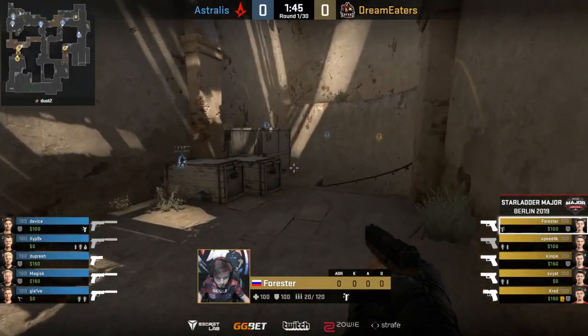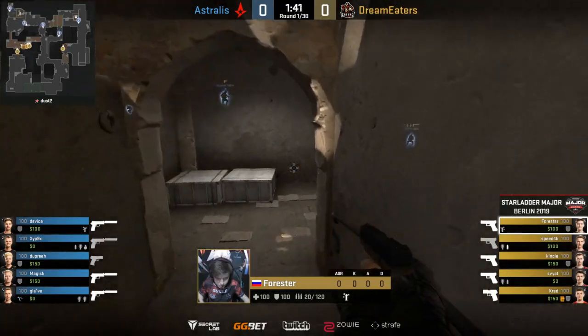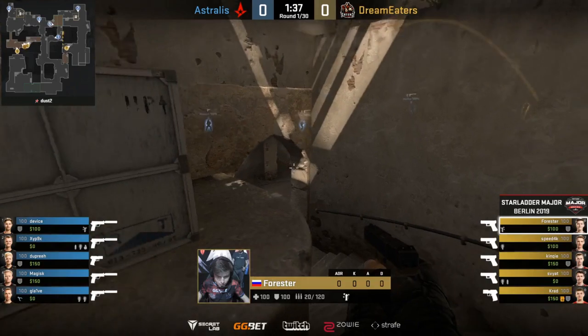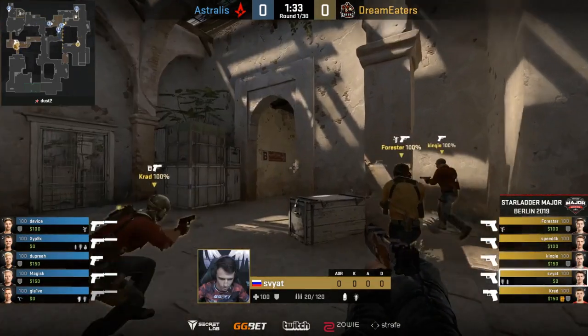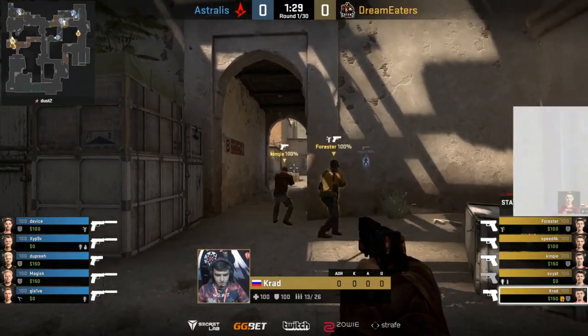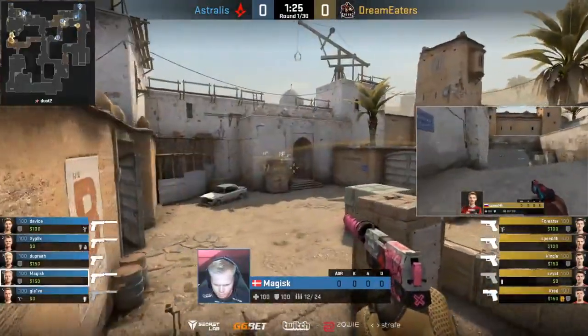Dream Eaters look like they're moving into the B halls. Four of the players there in the meantime, Speedak's made his way out towards long doors. He's got a smoke. He could try and run this traction, pull rotation. Dream Eaters being quiet towards the B bombsite, and it seems that's going to work. Speedak is going to dial his sword towards the A bombsite. There are four players there. We've got Devise trying to hold down the bombsite, but they're all going to beat that.